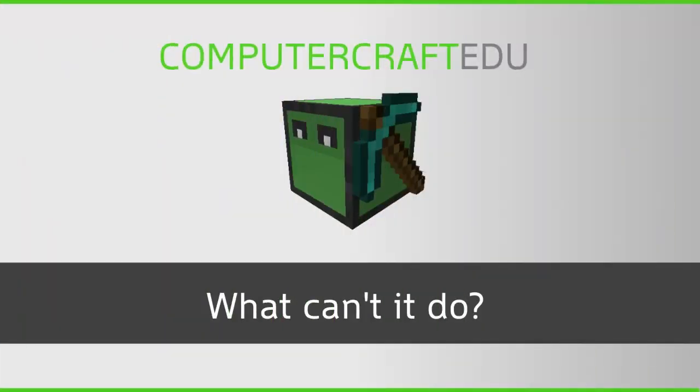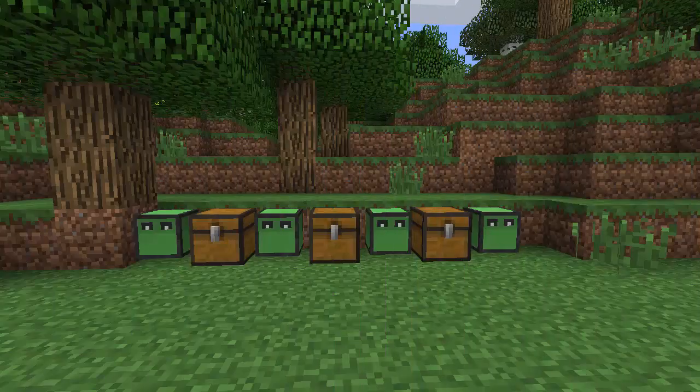What it cannot do: the turtles in ComputerCraftEDU have no console or GUI, so you can't make them output messages, draw menus, or interact with the mouse in any way. They're really just a Minecraft block that can move around and perform actions. There's also a different way of interacting with files — you can't save, copy, or delete things on the file system. ComputerCraftEDU does allow you to put your programs onto a disk and share them with other friends on the server.